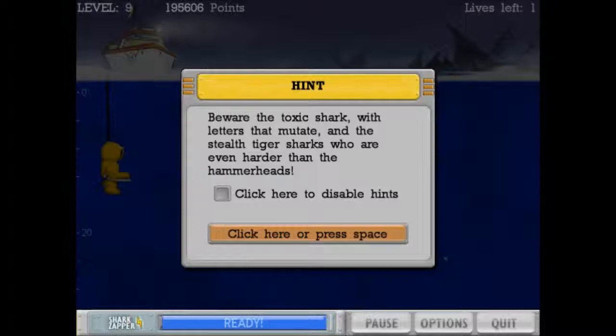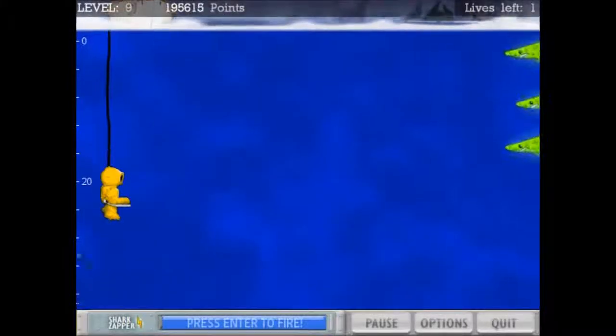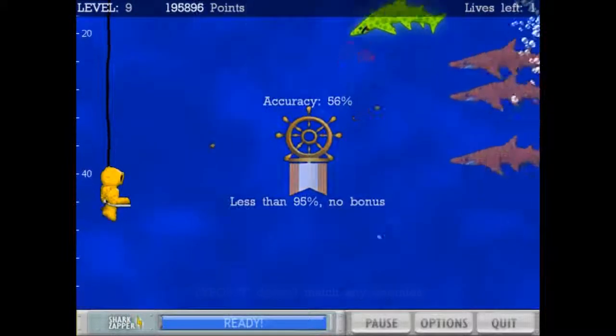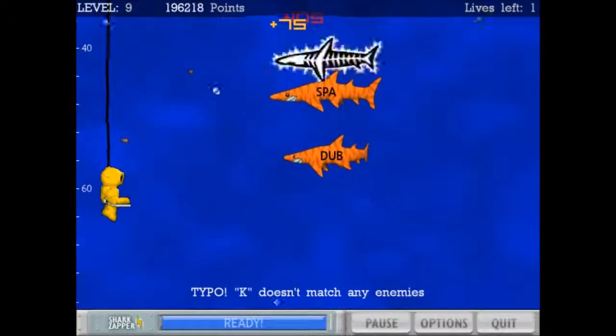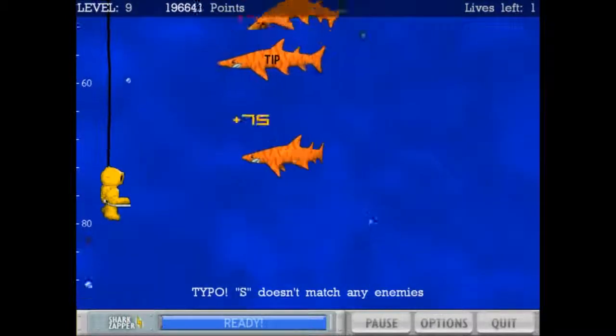Letters that mutate and stealth tiger sharks appear. Wake up. Space. Typing words: fewer, pudding, gin, India, boo, boorish, orc, spam, dubbing, out, art, guns, tip. Continuing to type through the level using voice commands and spell mode.